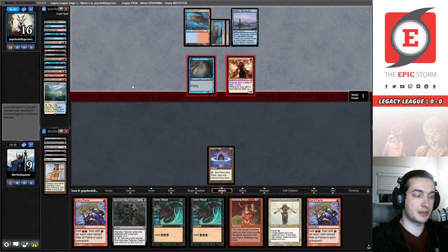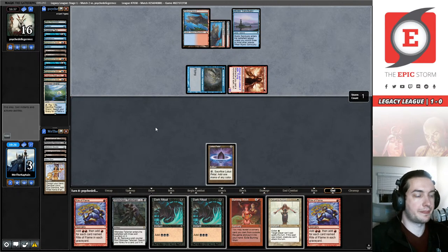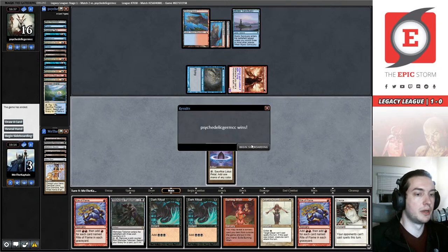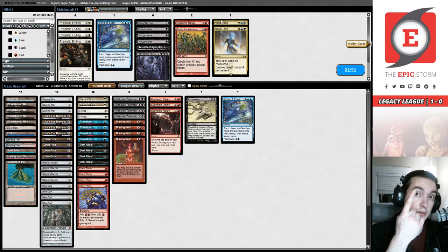So we're going to be taking six and they very well might have a Lightning Bolt — this is game one after all. Speaking of which, we are one and two on the updated record box. We're going to concede this game. What we cut for Void Rend in the sideboard: we cut the Pulverize and the Crash. Turns out with Prismatic Endings we didn't find ourselves going into the sideboard for Pulverize as much.